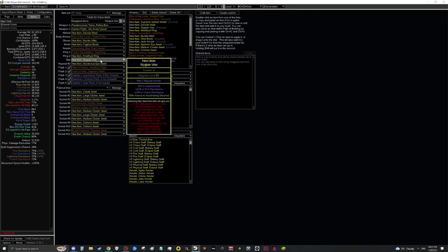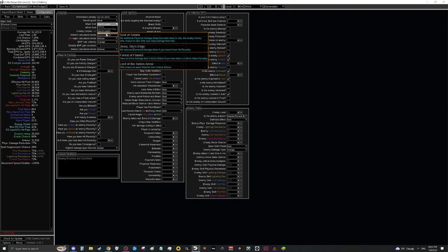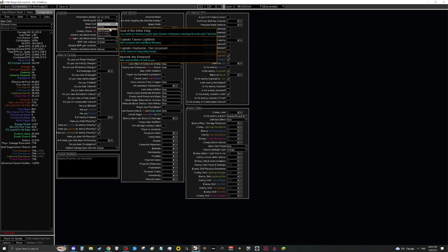Next up, let's talk about stun immunity. The easiest way would be to simply swap your major Pantheon to Brine King — but I really wouldn't recommend this as a first resort. Brine King doesn't do much beyond stun immunity since we'll already be ailment immune, making all its other effects useless. Lunaris, Solaris, and Arakaali are all amazing defensive layers, especially for chaos-based content like blighted maps — so you really don't want to give up those three choices.